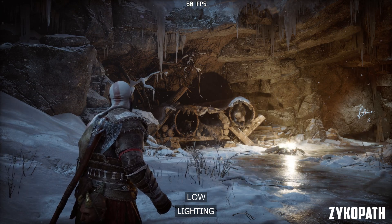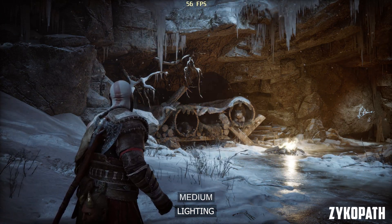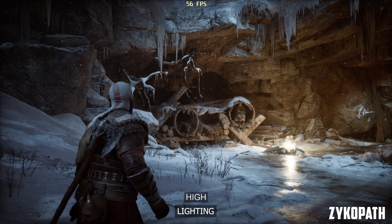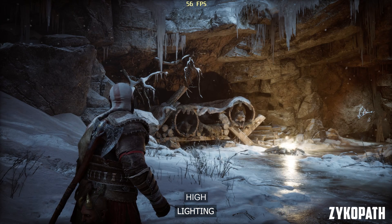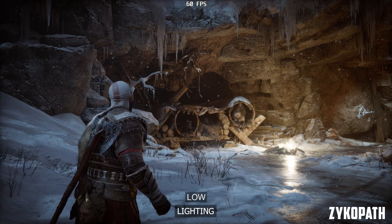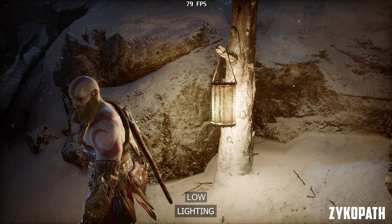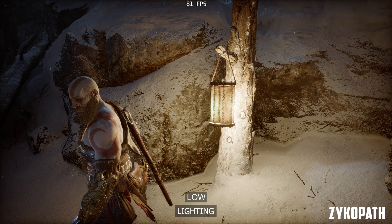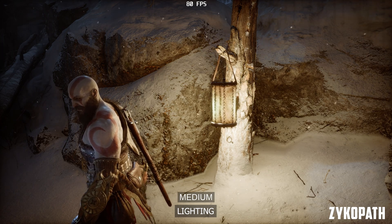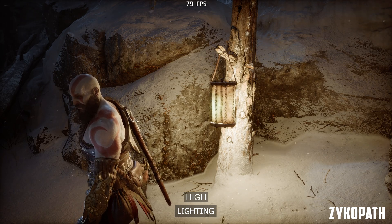The lighting setting is very important — do not drop below medium, as on low it entirely disables some very important lighting and shading effects. High and ultra can have a very subtle impact to image quality, although it really depends on the scene, as some scenes don't show the difference at all. Thankfully, there seems to be absolutely no visible performance difference between all options. So use ultra here.